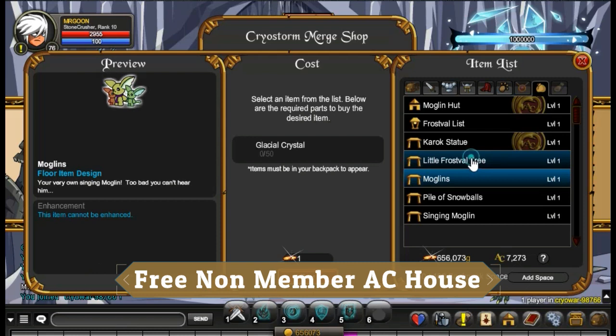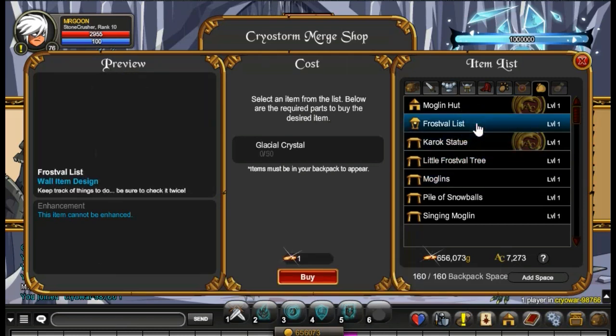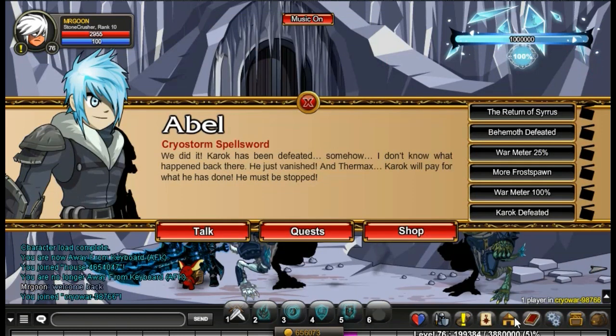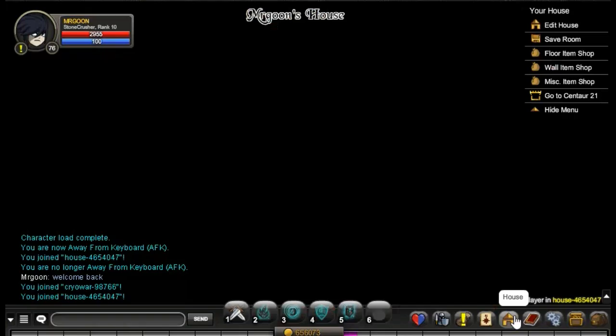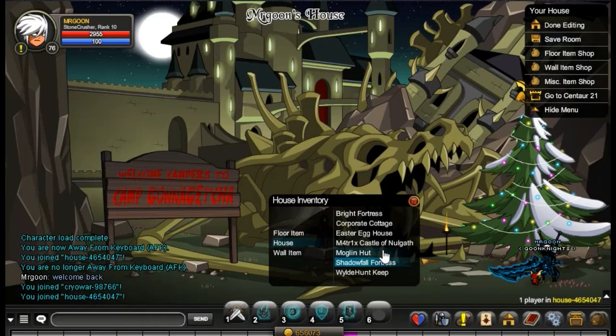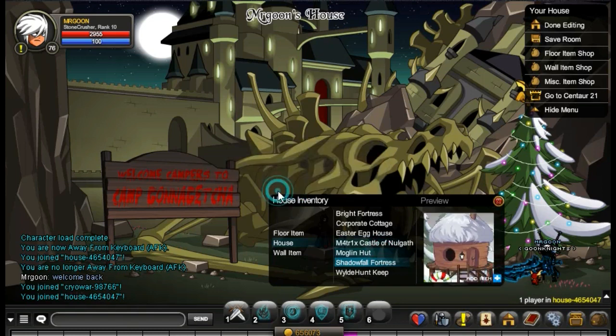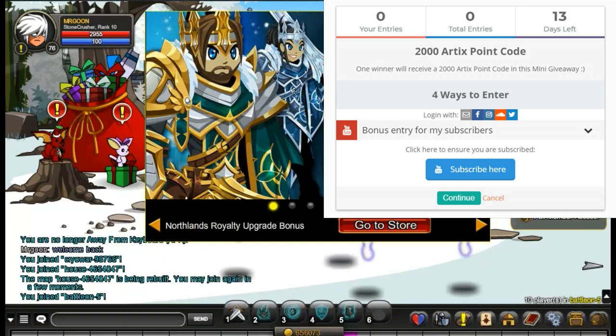So just to talk about the giveaway again: it's the usual way to enter. I'll put a link to Gleam down in the description and you can just follow that through. There's only a few things, there's some optional stuff. All you have to do is hit the subscribe button — once you've done that you're entered, everything else is just up to you. I'm also going to do a secret code one at some point, so I'll hide a secret code in the game and if you find it you'll be able to enter the giveaway — that's all you'll have to do.